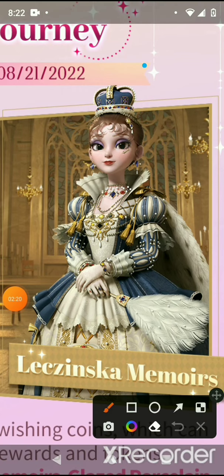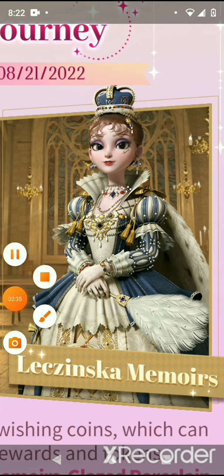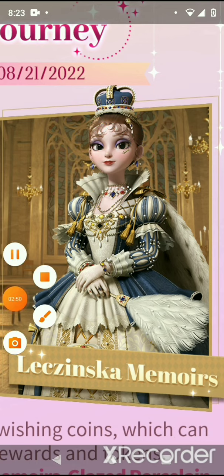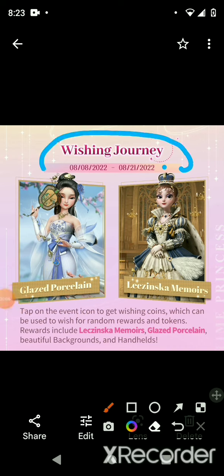Here's the new set — it feels like it's part of the museum event, I'll just say that. This feather handheld looks amazing, that crown looks amazing, there's also makeup. I can't zoom in anymore, but it's nice that we're getting a blue set with a crown. This event runs from the 8th to the 21st, so keep in mind you have a little time to save diamonds for it.